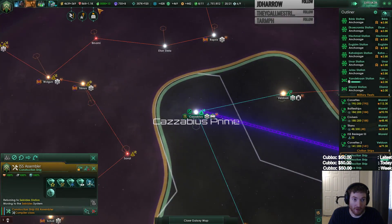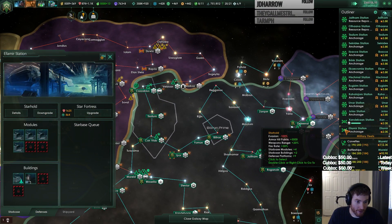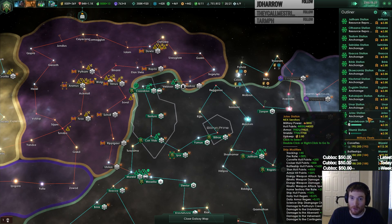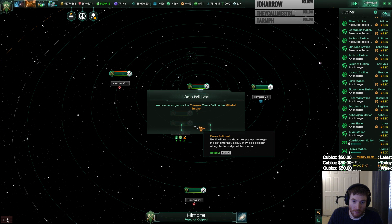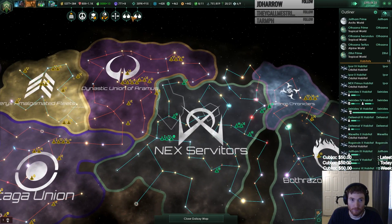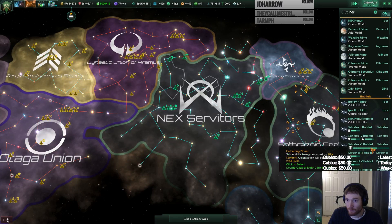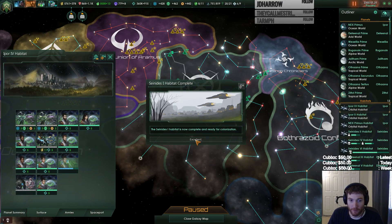If we dock this guy we could probably save almost all of that. Just kidding. Anchorages could be upgraded. 20 of 21 star bases — we can get another star base. Construction complete. Receiving communications. Right, habitat available.